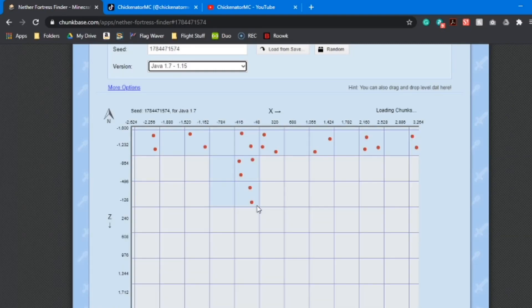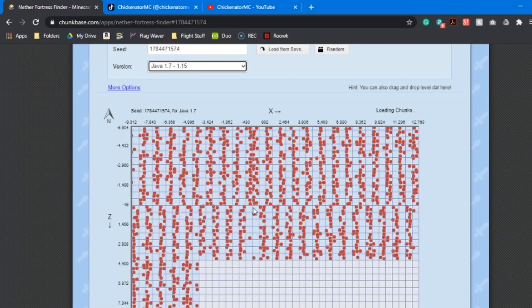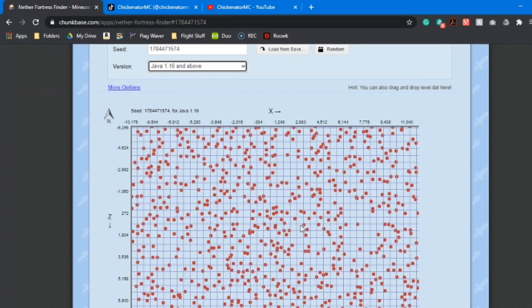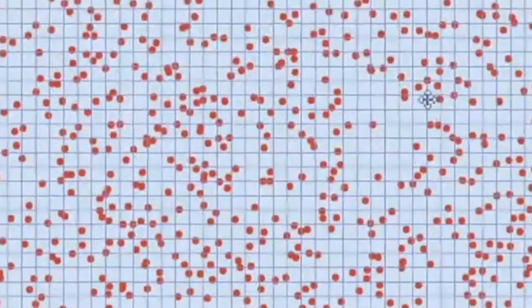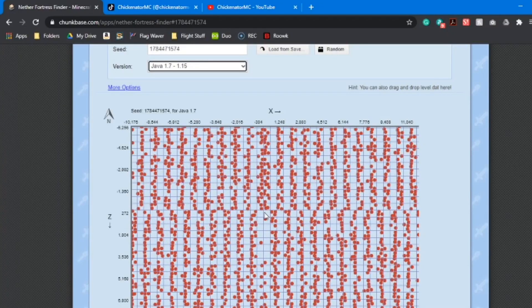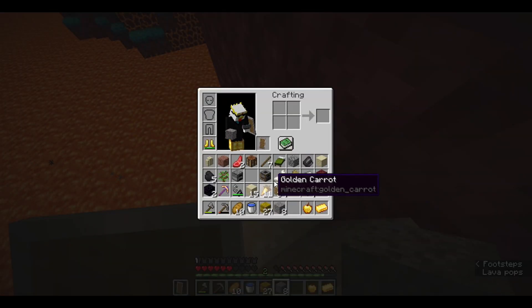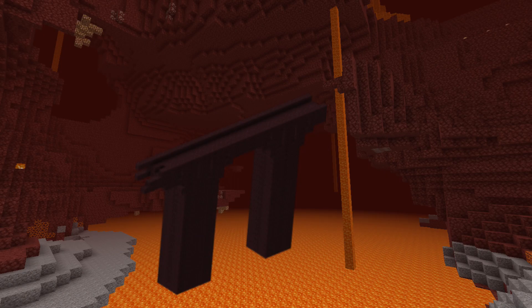Also, in 1.15, fortresses spawned in nice little rows, but in 1.16 they're pretty much completely randomized. I do like the randomized spawn feature because it just makes more sense rather than having them in rows. But they're still super frustrating to find, and most of the time they're in the most annoying area possible.